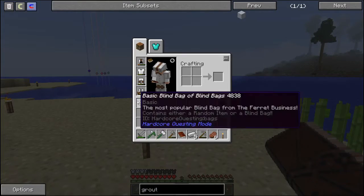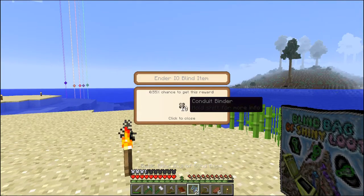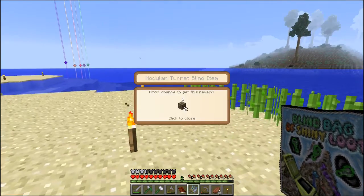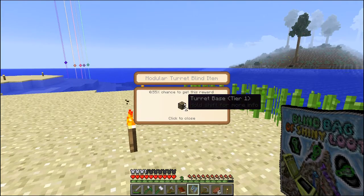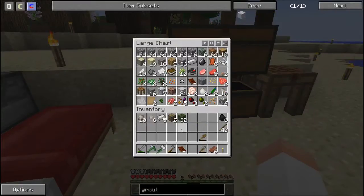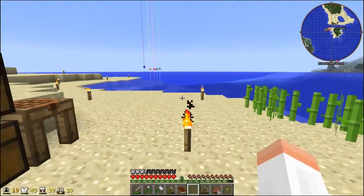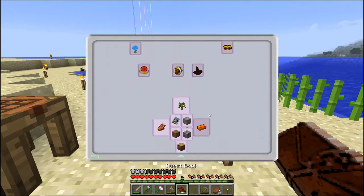So here we go — we've got some blind bags which we will open up now. We'll get number one, which is 10 conduit binder. Not terrible. Two turret bases — that's actually pretty decent. And this one: 32 willow planks. Not something I'm extremely excited about, but that's cool.